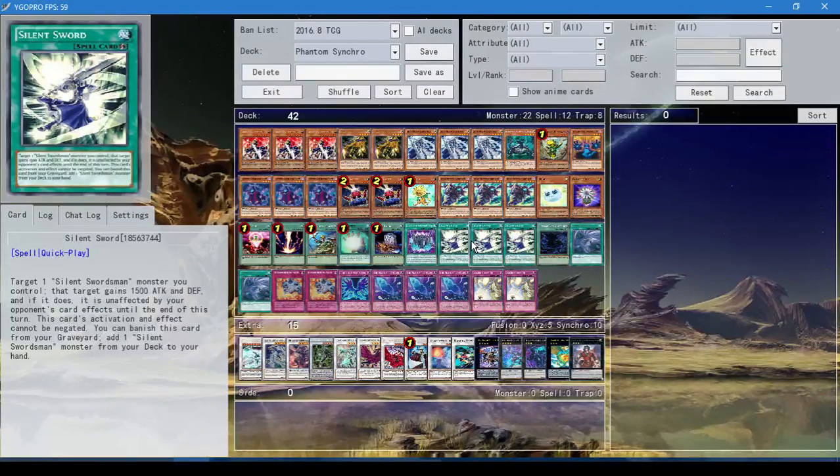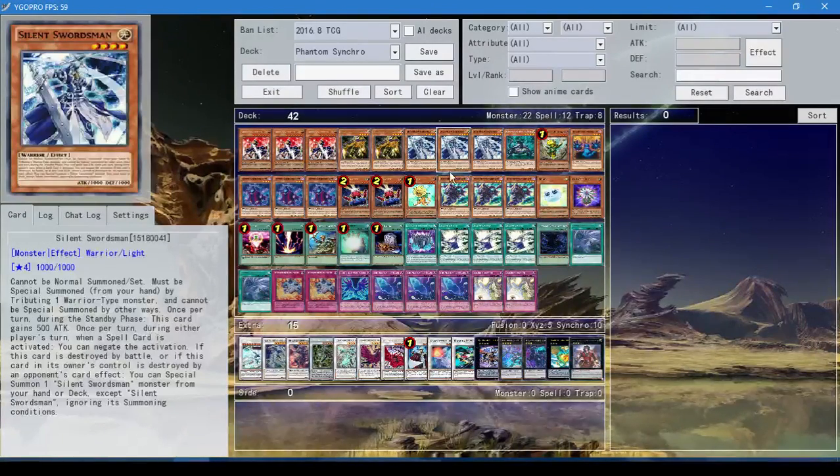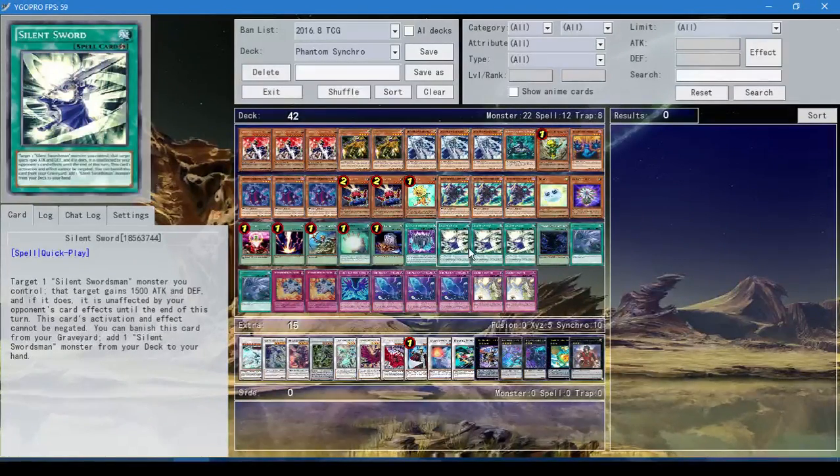Three Silent Sword Slash — target one Silent Swordsman you control, it gains 500 attack and defense points permanently. It's permanent, so you can boost him to 2500, and then on your opponent's turn he'll be at 3000. He's gonna be pretty hard to run over, and you're already stopping spell cards, so it's pretty mean. The Silent Sword Slash also makes the target unaffected by your opponent's card effects at the end of that turn. This card's activation effect can't be negated, which is hilarious — your opponent can't negate it. And you can banish it from your graveyard to get another Silent Swordsman from your deck to your hand. It's so good — it's amazing.